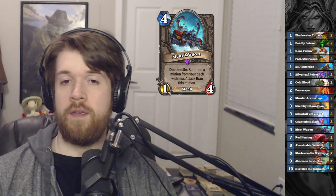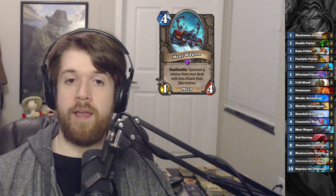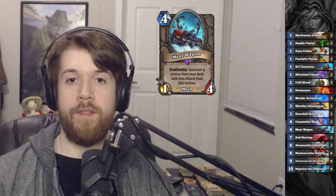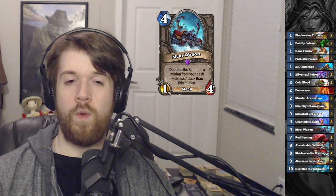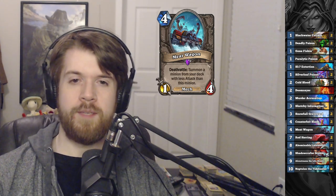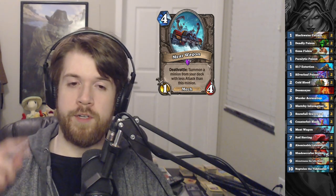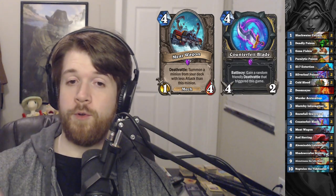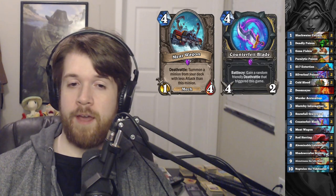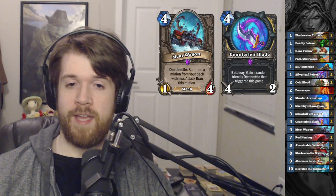Meatwagon is a 1-4 minion with a deathrattle that lets it summon a minion from the deck with less attack than this. As a one-power minion, it's pretty hard to make good use of this. Sometimes you can buff it with something like Cold Blood to make it pull something bigger, but what I discovered is that you can use it with Counterfeit Blade, because the Counterfeit Blade will adopt this deathrattle, and the blade itself has 4 power.